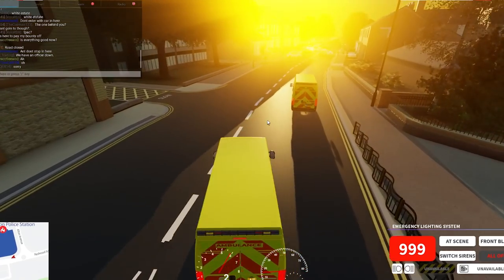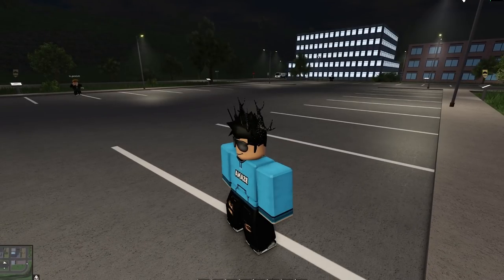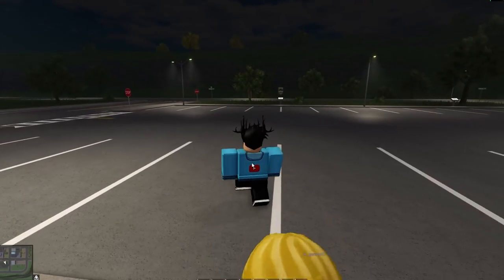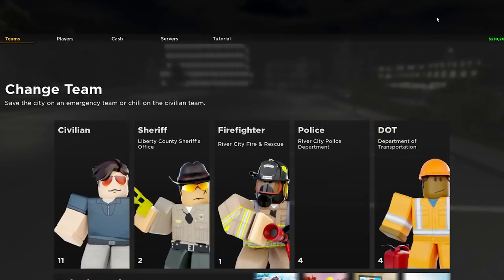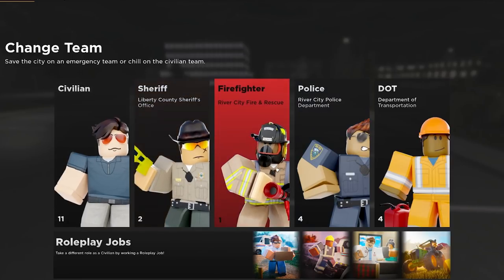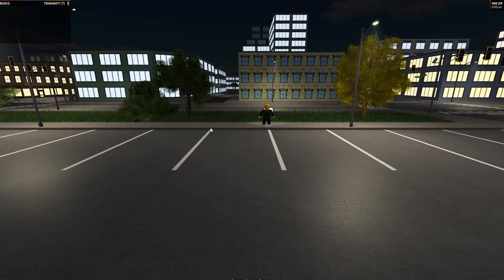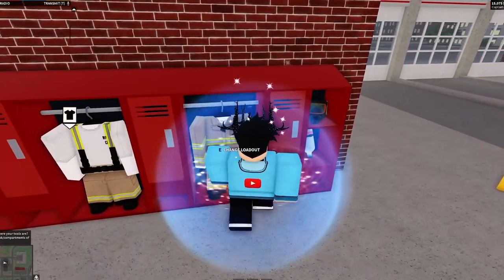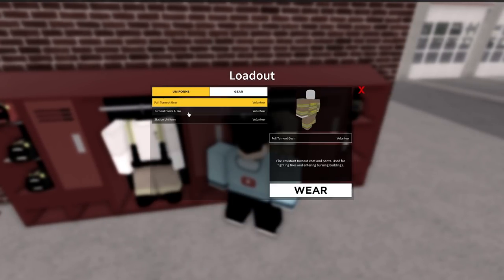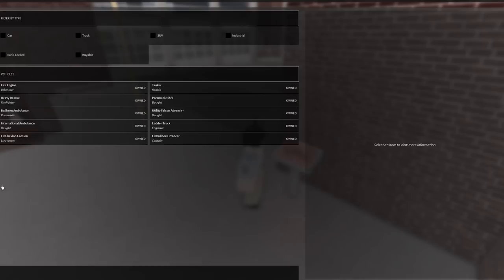The next game is very popular among my subscribers — this is Emergency Response: Liberty County. There are loads of nice teams here. Once loaded in, press menu in the top right and you'll see all the teams: civilian, sheriff, firefighter, police, and DOT. EMS is actually under the firefighter team. After joining and typing in your call sign, you spawn at the fire station. You can grab a uniform here — a lot of people use the medic uniform.